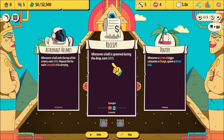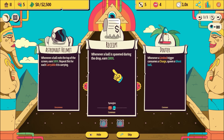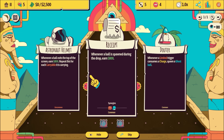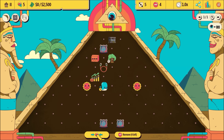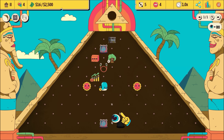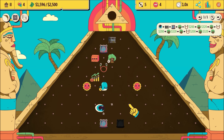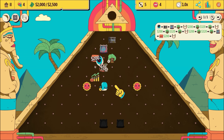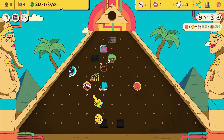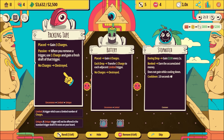Whenever a ball exits the top of the screen, earn 800 - repeat it for each carrier ball it's carrying. We've got a way to spawn balls so let's do this. That was good money! And the second teleporter came in, we made a coin. We hit our target straight away.